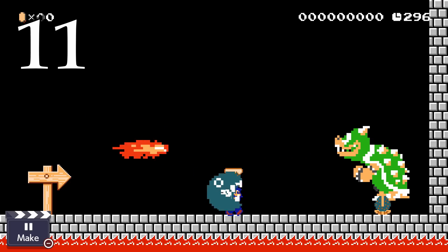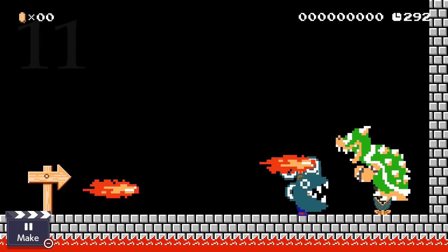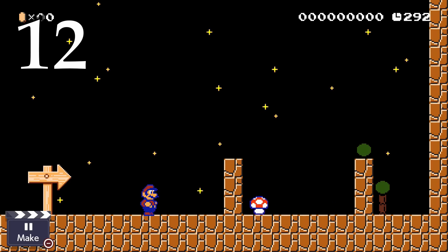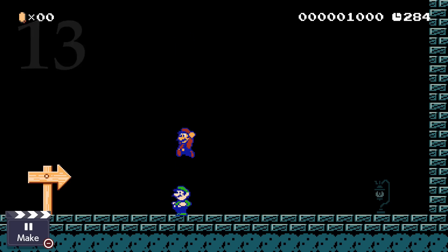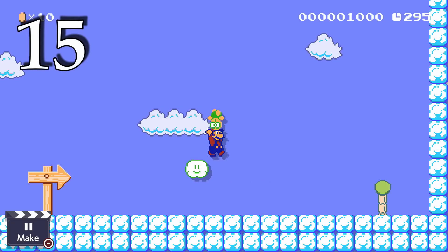Bowser takes 3 damage from Chain Chomp attacks and 6 damage for a big Chain Chomp. In the Ground Knight theme, the mushroom jumps at the same time that you do but otherwise acts the same. You can't pick up other players or stand on top of them, even if both have this mushroom. Hold down then jump when flashing to do a 6-block high jump. You can pull the Lakitu out of its cloud.